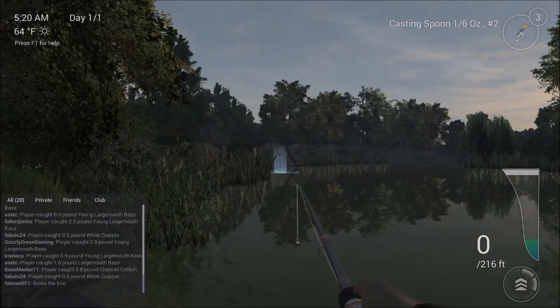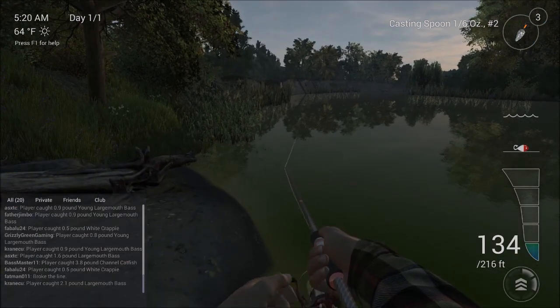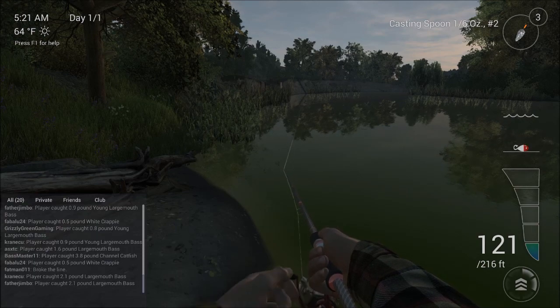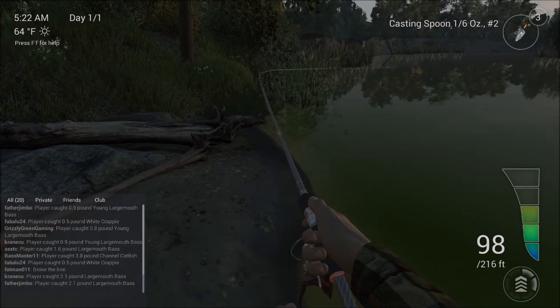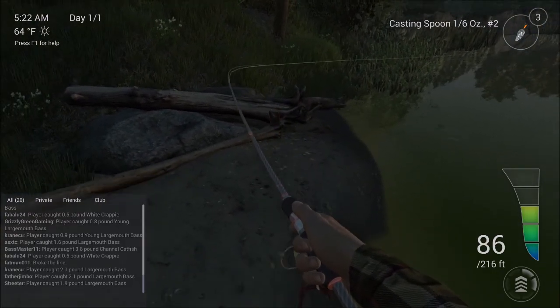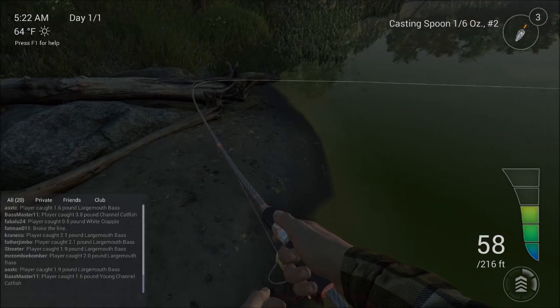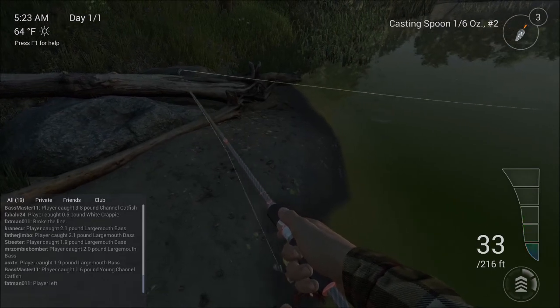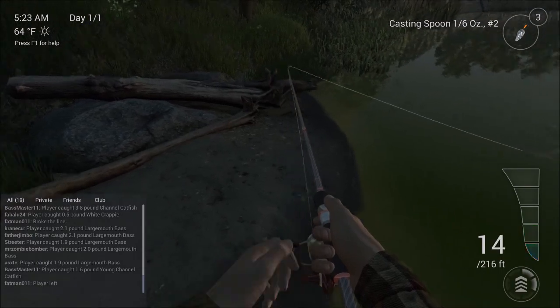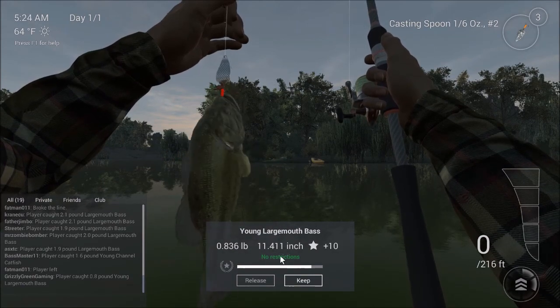Cast it out, let it set a little bit, and reel it in. This lure is a little bit lighter so it requires a slightly faster reel-in speed — that's why it's at level 3. Caught something! Now slow down a little bit. That clicking noise is okay. Keep an eye on your graph on the right — make sure it doesn't go into the red. Keep reeling in slowly. Also make sure it doesn't go all the way down to the black, because that means your fish has gotten away and your line isn't tight enough. Got another young largemouth — about the same size as the one before.